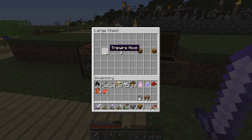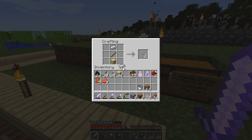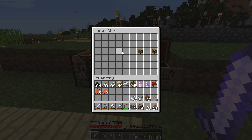We'll go ahead and do that right here — plop a stick, plop a plank, a piece of iron, and there they are: two tripwire hooks. These have a number of purposes. Let's grab these and we'll grab some string.